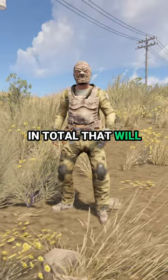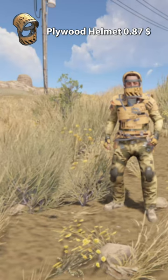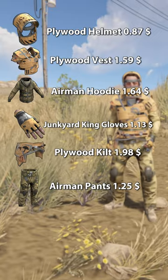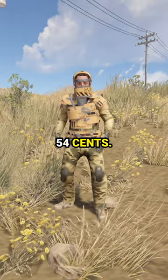In total, that first set will be nine dollars and twelve cents. For the tier 2 set: plywood helmet, plywood vest, airman hoodie, junkyard king gloves, plywood kilt, airman pants, and desert raider boots — and in total that will be eight dollars and fifty-four cents.